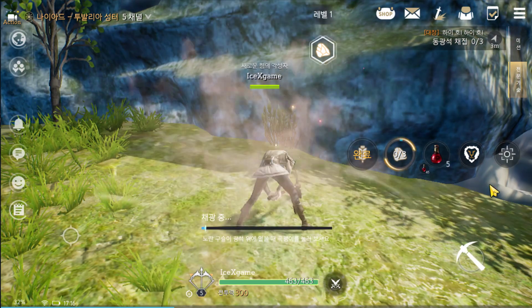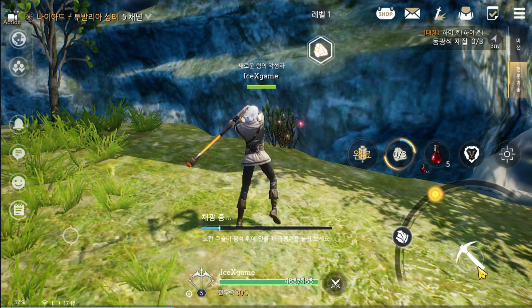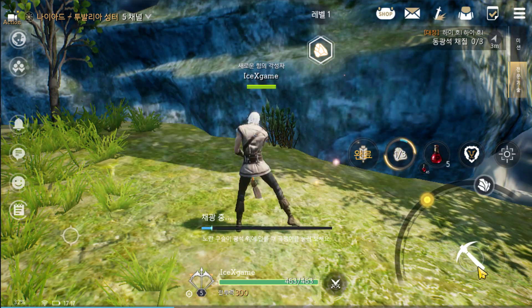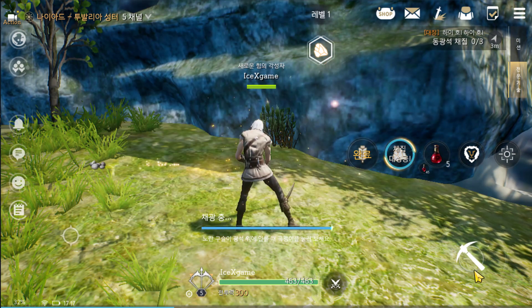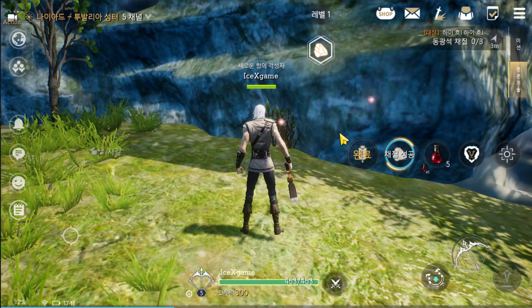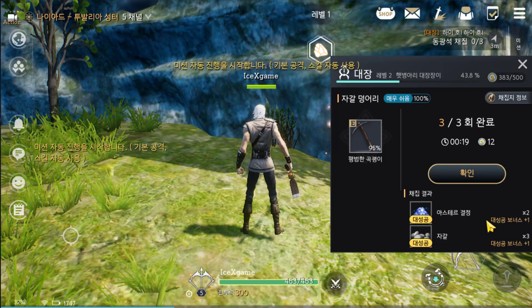Okay, here we just need to interact to make it faster. This is not a critical drop ring, but it will help you mine faster. Using this makes your mining faster, which means you save your time.